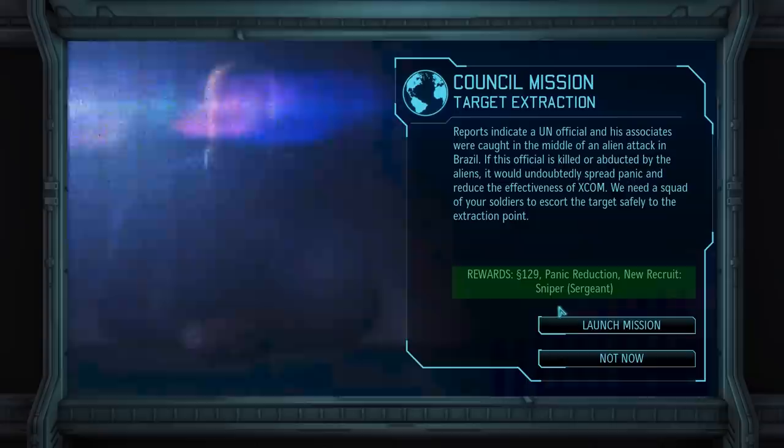And here we are with the first council mission of the series. In these council missions you cannot choose where you want to go — instead it's only one mission with a fixed objective and a fixed reward. We are also not forced to take this mission, but we probably should, because the reward is pretty damn good. Not only will we receive a decent amount of cash, but the mission also comes with a panic reduction in Brazil and with a sergeant level sniper. Those rewards are more than worth it, so of course we will take the mission.